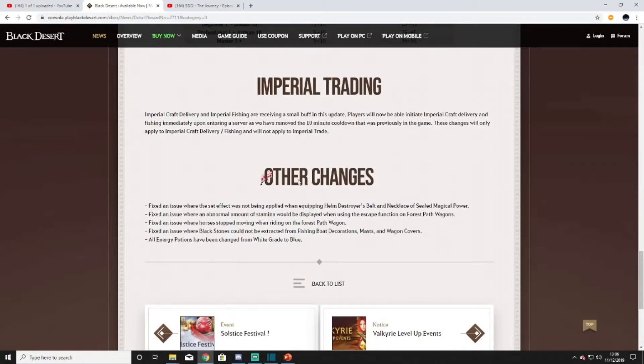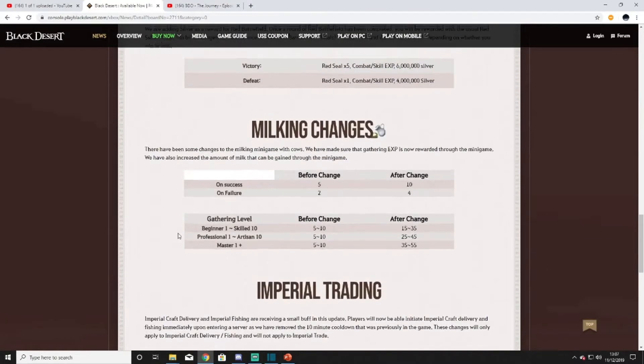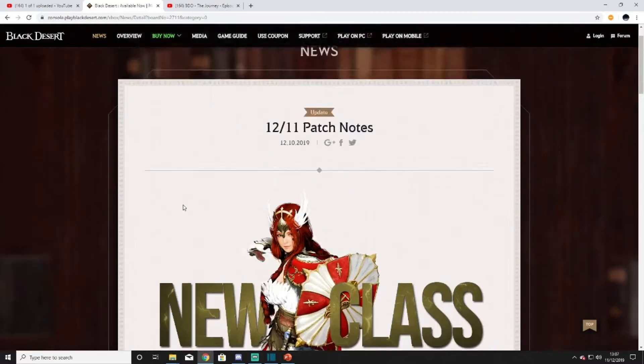Other changes: they fixed an issue where the set effect was not being applied when equipping Helm of Destruction or a necklace to Seal Magical Power. They fixed an issue where an abnormal amount of stamina would be displayed when using the escape function on forest path wagons, an issue where horses stopped moving when riding on the forest path, and an issue where black stones could not be extracted from fishing boat decorations. Masks and wagon covers have all changed from white grade to blue grade.